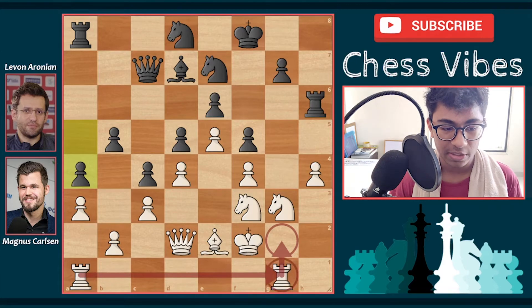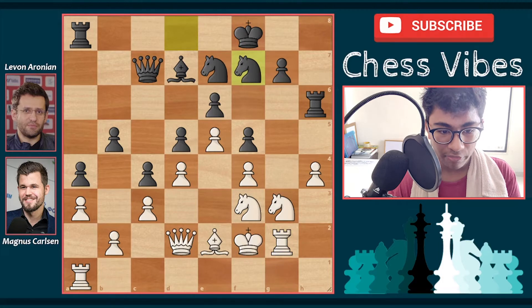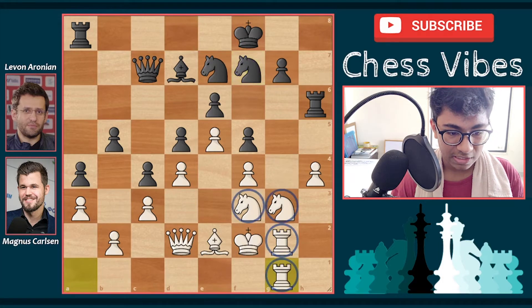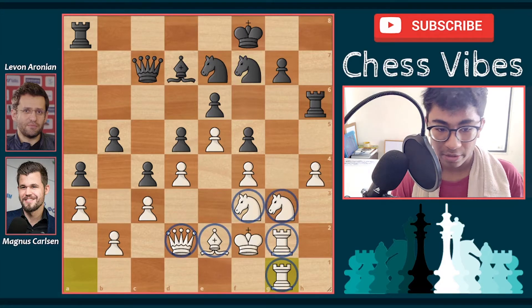After king f2 and Aronian's a4, which stopped all b4 plans, it now looks like a one-sided game. Magnus is simply going to play rook g2 followed by rook g1 and launch a very dangerous kingside attack.